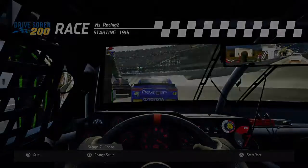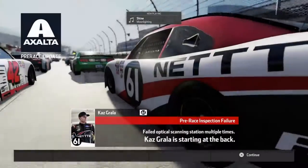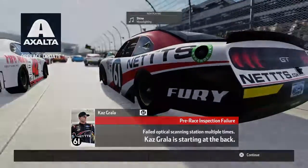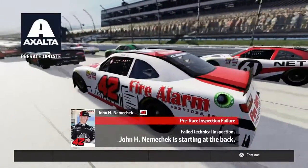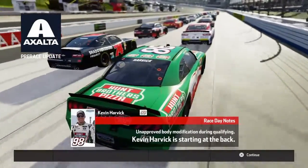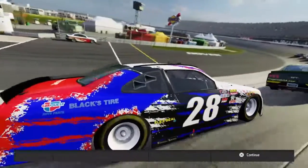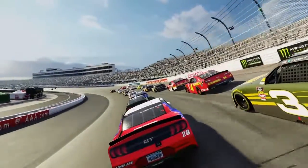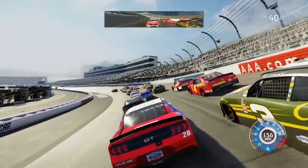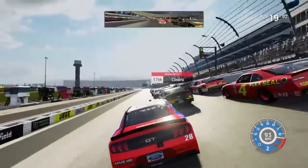Ryan Seag is on the pole. I've still got a cough and a bit of a runny nose. Kaz Grala, John Hunter Nemechek, and Kevin Harvick are starting at the back. Also, I'm pretty excited because I was just able to pre-order Assetto Corsa 8 Gold Edition today, so that's pretty exciting.